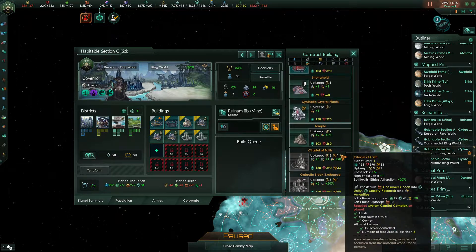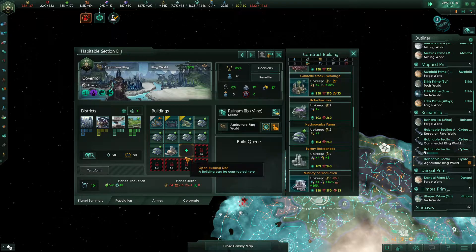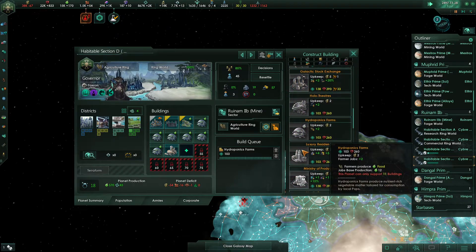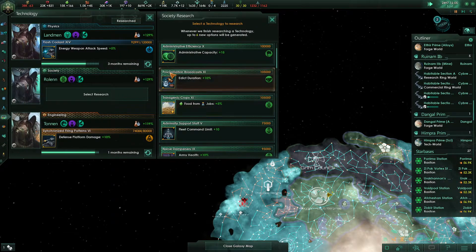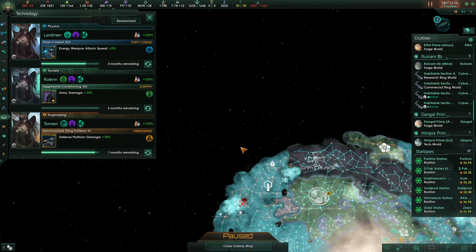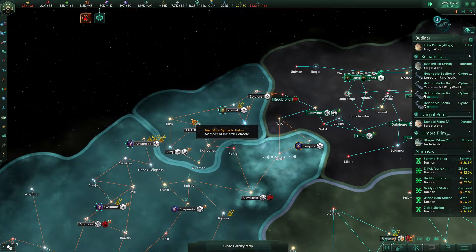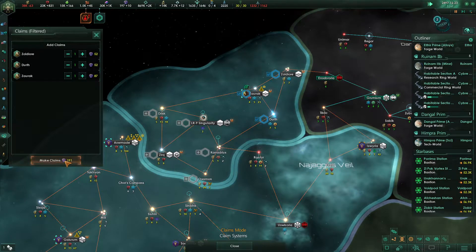This research ring world is almost ready for its research institute, but we need additional housing — a luxury residence. And of course the agriculture ring world can simply have a hydroponics farm added. We'll grab army damage from the tech options. We're basically just waiting on influence for claims at this point — one, two, three, four, five more needed. That won't take too long.